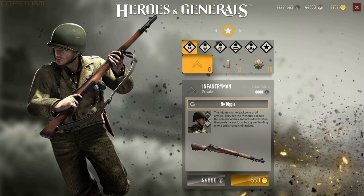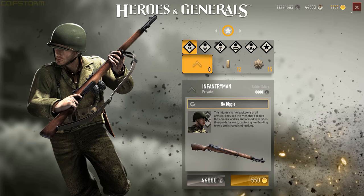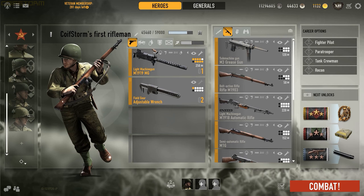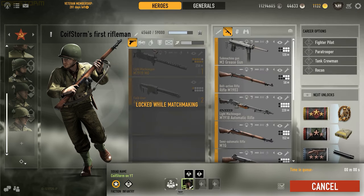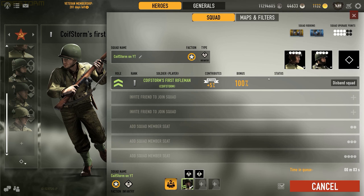Regarding auxiliary seats: if your soldier is rank 13 or higher, you'll have auxiliary seats available. These allow your squad to switch from infantry — whatever class you queued in as — to recon, tank, paratrooper, or pilot, assuming you have those soldiers. There is no reason not to equip auxiliary seats when you can — they're pretty important.